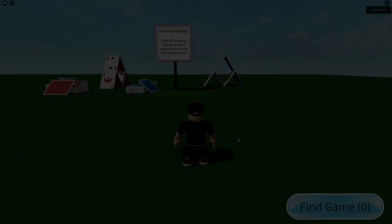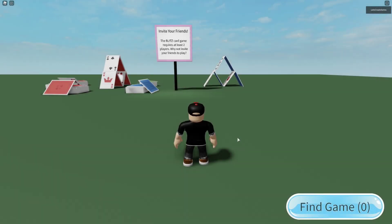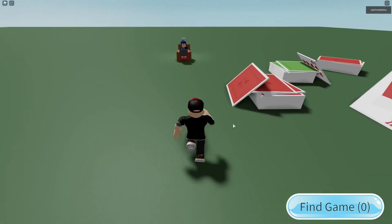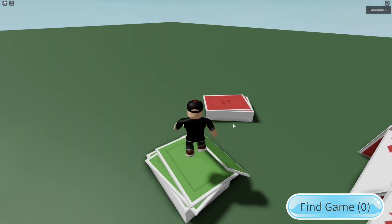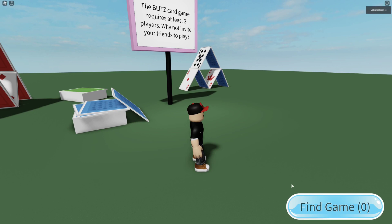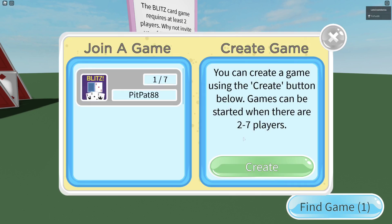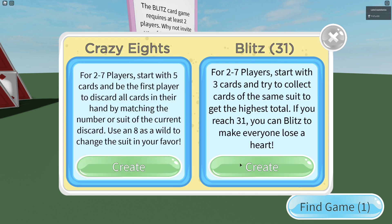I made this game a couple months ago and I want to show you what we're going to work on. In this game we're going to work on a lobby. We're going to create a couple decks of cards and give the players something to interact with, and then we're going to work on the UI so players can find games and create games. I'll show you how to join a game if another player has created one, or create a game yourself.